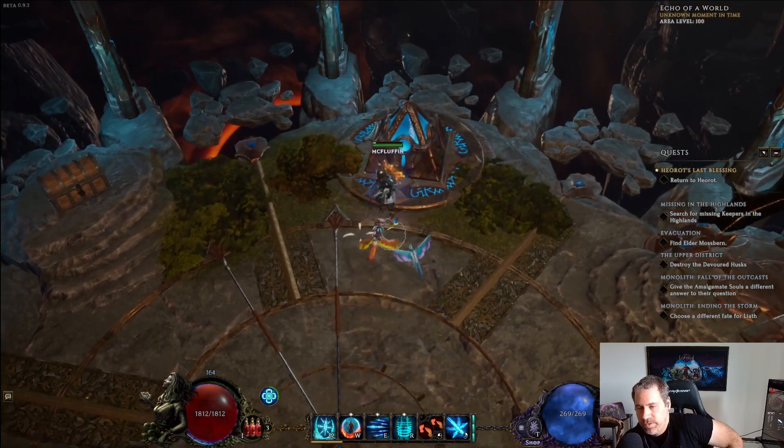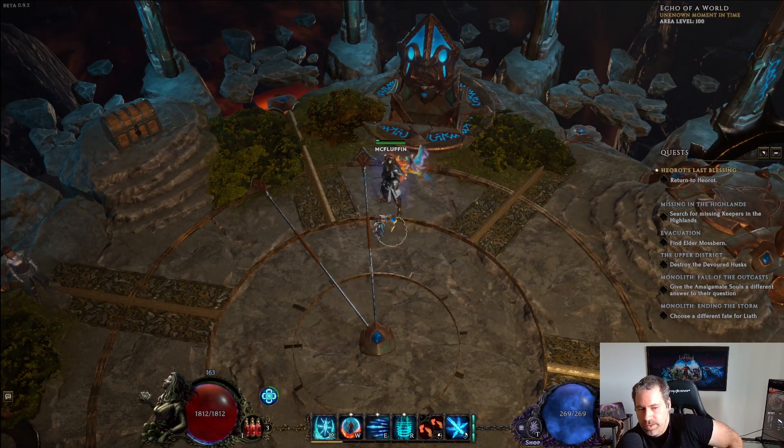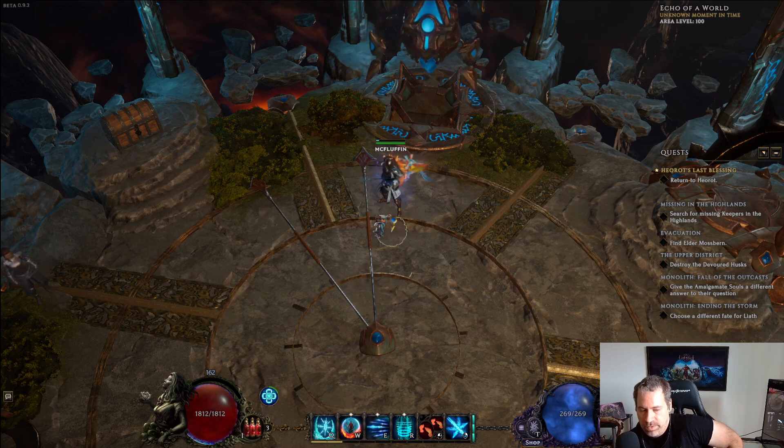Right now, the most efficient way to farm exiled mages and caches is actually through monolith arenas. Because you can do this.